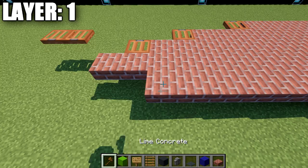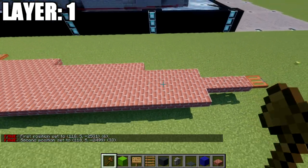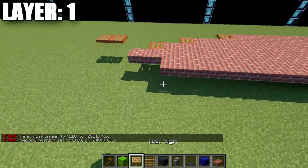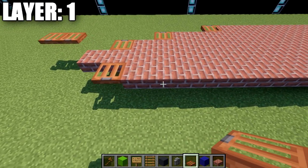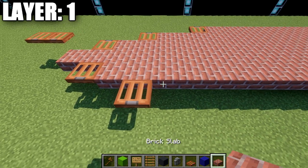In total along that row you have 33 brick top slabs, and then an acacia wood trapdoor on the very end. For the next row, go to the second-to-last brick top slab and place an acacia wood trapdoor to the side of it, then place 27 brick top slabs going forward.